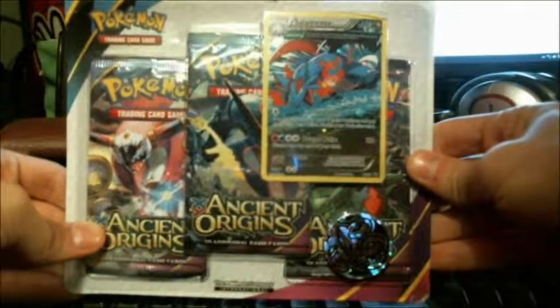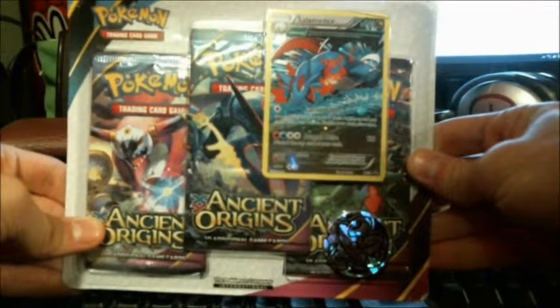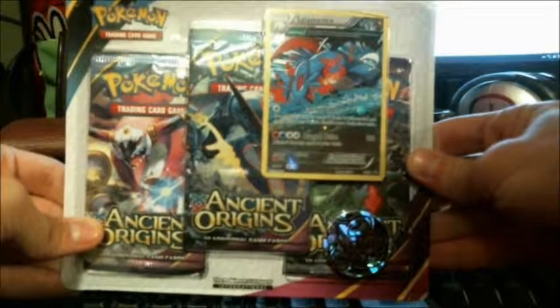Hey everyone! I have a Pokemon Ballista Pack containing 3 Pokemon Booster Packs of XY Ancient Origins, a promo card, and a coin. Let's see what stuff I get.